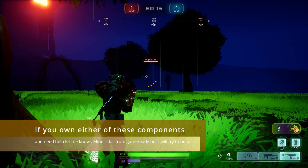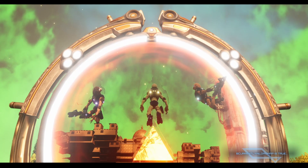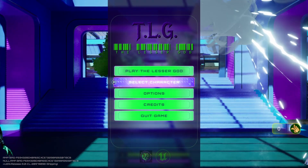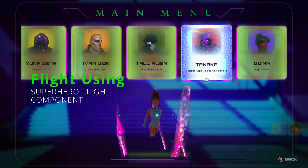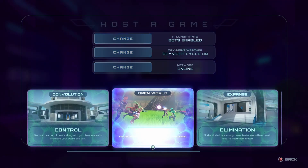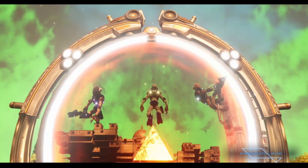Alright, we're going to stop this version and I'm going to show you the other version of the project. In this version I use the superhero flight component — I like the flying a lot better, but it did disrupt my swimming. Swimming I'd have to add myself in this version. I just wanted you guys to see it because it looks really good, and this is the version of flying I really wanted to implement.